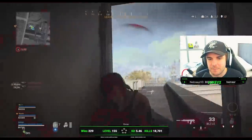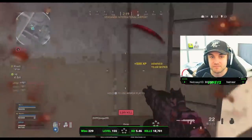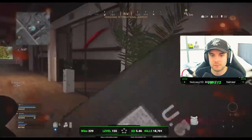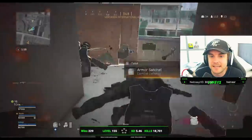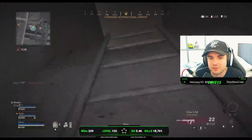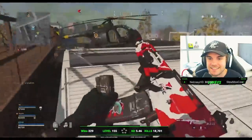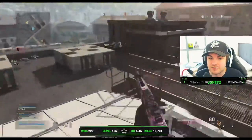He gets quite lucky here — pops up and straight away does the jump shot. He makes the best out of a bad situation. Most people there would have just stood and fought normally, but he jump shots then jumps backwards to make it a little bit harder for the enemy player to land shots. Really nicely done and he's on 13 kills already.